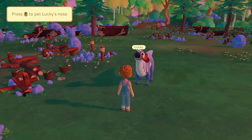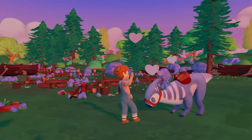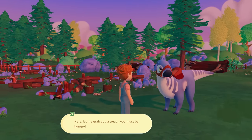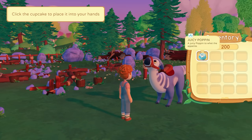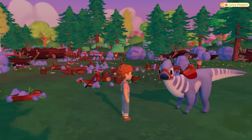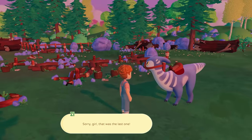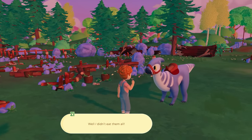Hold to dismount — look at how adorable that is. Today was long but we made it. Well done, Lucky! I hope you stay here. Press to pet Lucky's nose — okay that was the top of his head but that's fine. Let me grab you a treat — you must be hungry. Press I to open your inventory, find a juicy poppin, and give it to Lucky. Lucky, would you like a juicy poppin? Absolutely!